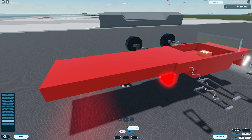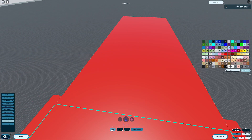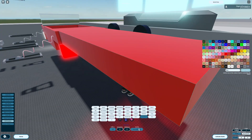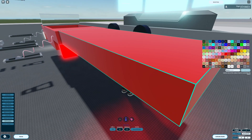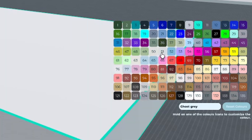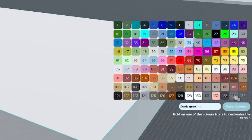The fifth available tool is the Paint tool. This tool allows you to change the collision, transparency, reflectance, material, and color of parts that you select. The collision feature can be helpful for making simple doors or other parts that you just may not want to collide with each other. On the right, you'll find the Paint palette. Here you can select colors and change them by holding down on any given slot. If you ever feel the need to return to the default palette, you can simply press the Reset Colors button.